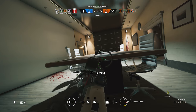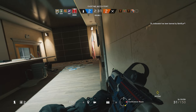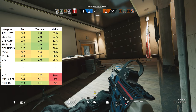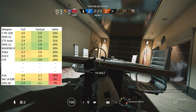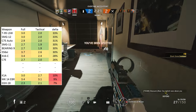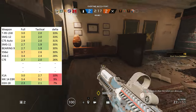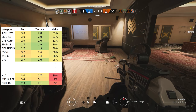Before wrapping up the video, let me highlight a few guns that stand out because their tactical reload offers either an above average or below average advantage. At the very top of the list of guns that gain the most from a tactical reload compared to emptying the gun, we have Ying's T95 LSW and the Korean SMG-12, both with a 33.3% reduction in reload time.